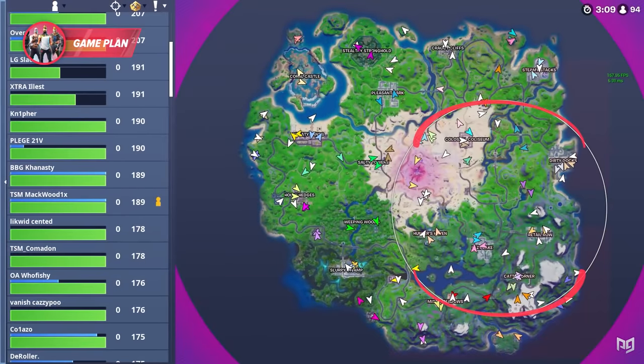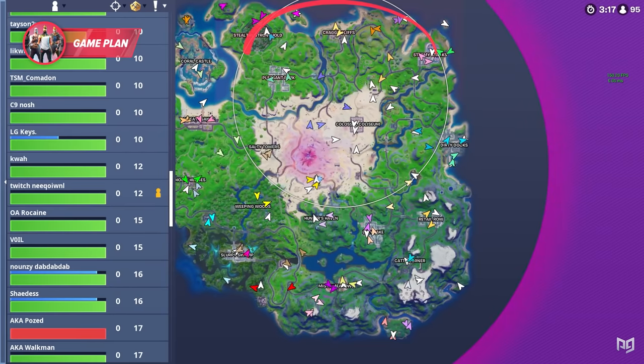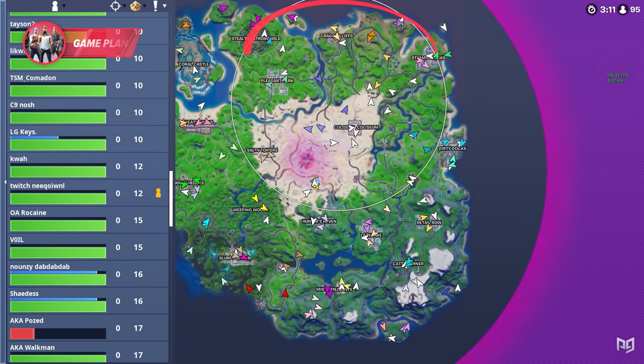If you don't know what dead side is, it's basically the side of every zone that the least amount of players need to rotate to. So if first zone pulls north of the map, that would make the very north side of the zone dead side, since all the players rotating from the south would be contesting each other on the south side of the zone.